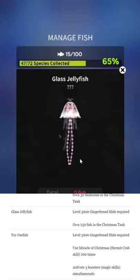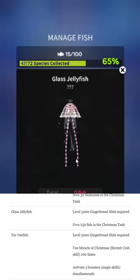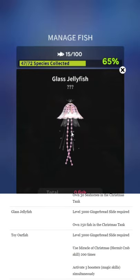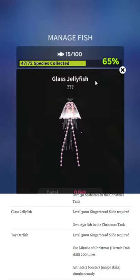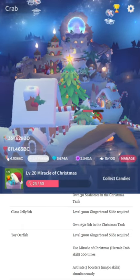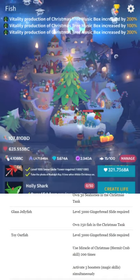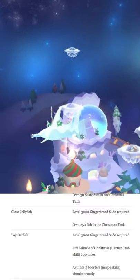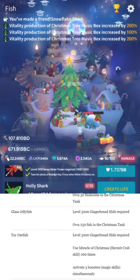Glass jellyfish is really cool — that's probably my favorite jelly, though the jellies are always really good. There's really never been a genuinely bad jellyfish that I can recall. To get it, you need to own level 300 gingerbread slide — that's one of the buildings — and you need to own 250 fish in the Christmas tank. General Christmas tank tip: upgrade everything as soon as it's possible. Just immediately buy everything because everything speeds up everything else. Always buy a fish when you can — you're going to be able to buy so many.